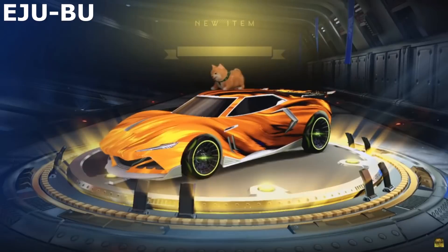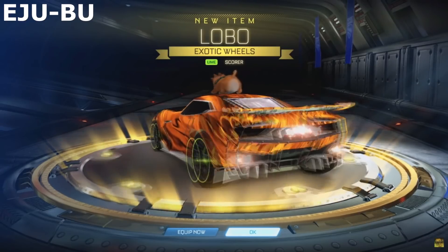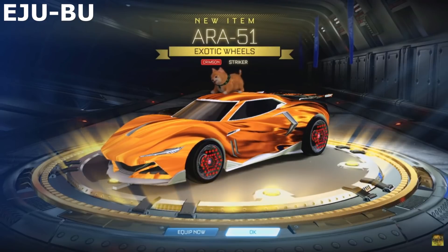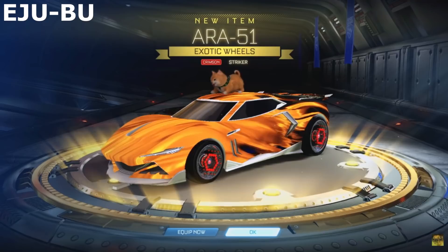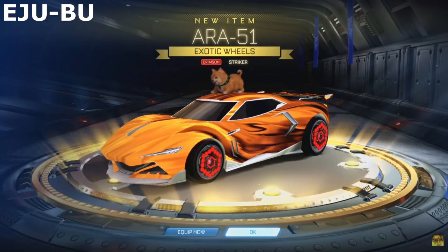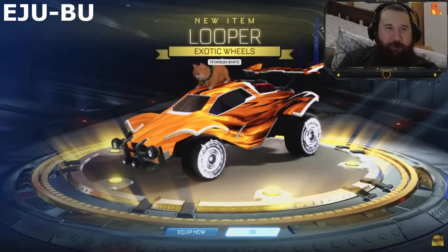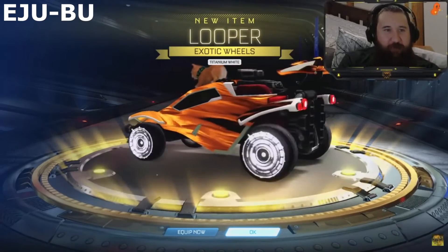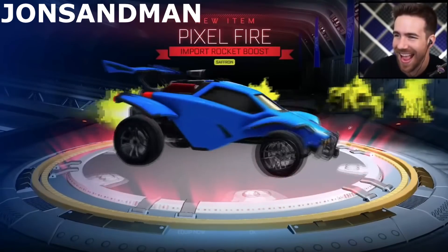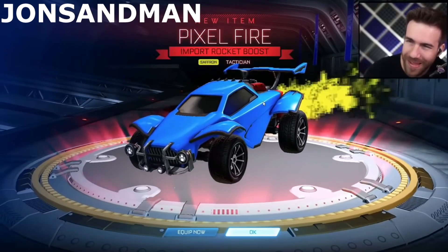Another exotic, come on! Nice — and we got another really good cert! Lime scorer Lobo! Another exotic — a pair of Crimson Striker ARAs! Are you actually kidding me? They are super rare, guys! I just pulled a pair of Crimson Striker ARAs! Why did I get rid of them? A pair of Titanium White Loopers! The luck continues. I love White Loopers. Saffron Pixel Fire looks sexy — well, it looks cool. You don't see this walk into a club and go 'damn,' you go 'that's pretty cool.'